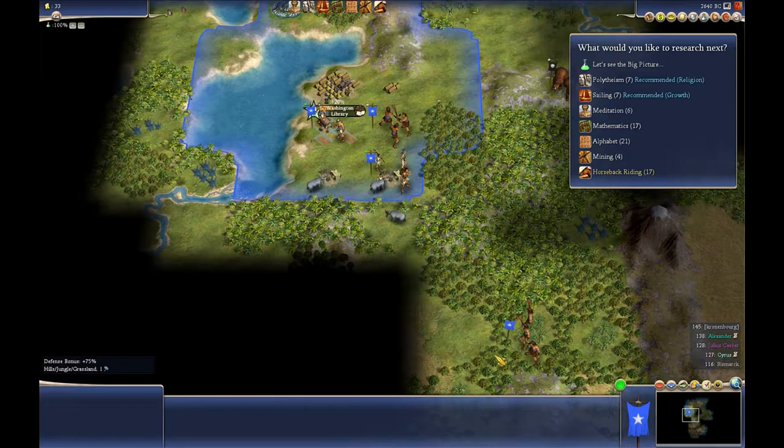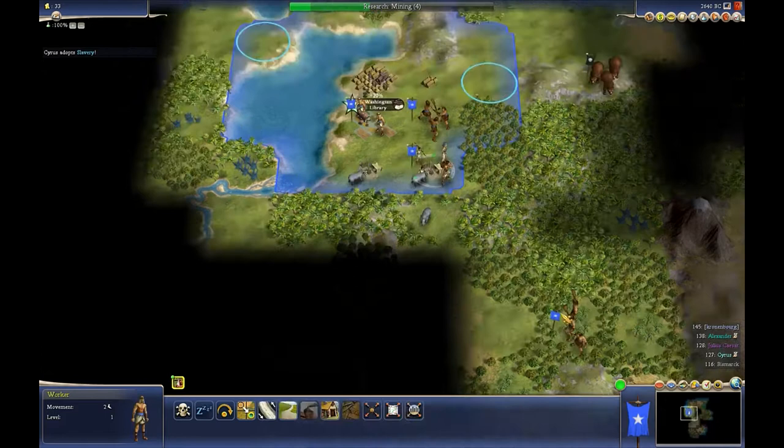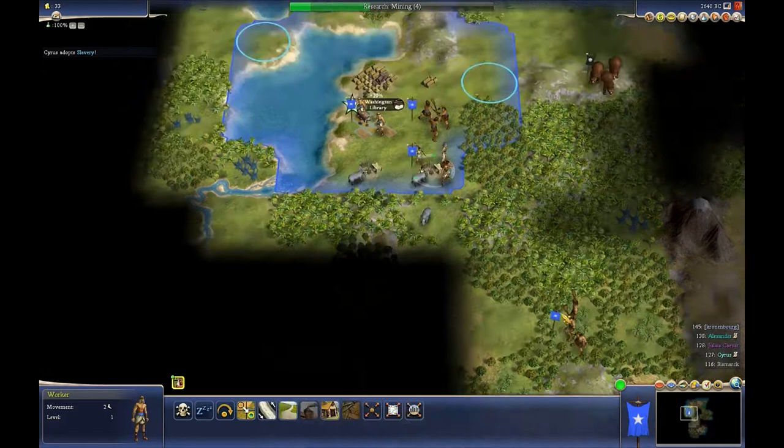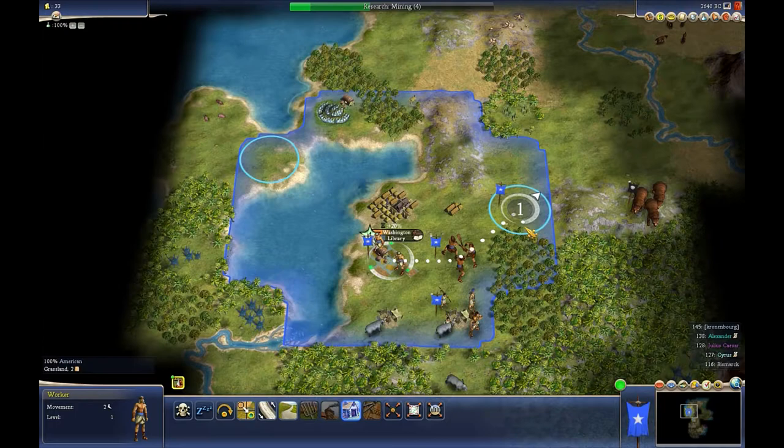Sailing is probably something I want, but mining is what I want. I think mining is the priority. Let me look — requires mining, yeah. I'm going to hold fire on that for the moment. Is that my worker? Is that my farm?